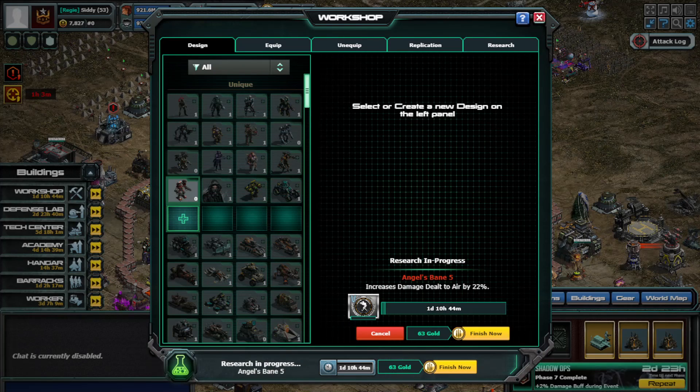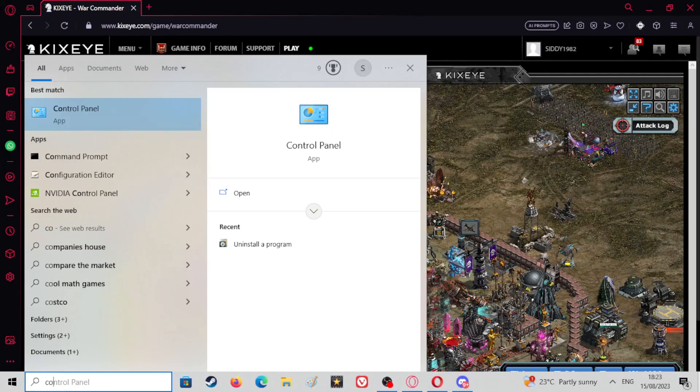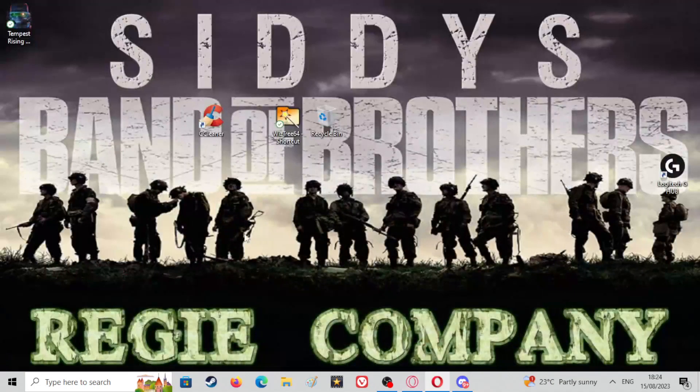Hopefully fingers crossed these steps help. I'll leave the command prompt command in the description - you type 'command prompt' in your run tab at the bottom of the screen and it'll come up. Then type 'ipconfig /flushdns' - I will leave exactly what you've got to type in the description below. I will also leave the link to CCleaner - the free version - there is a paid version but just use the free one.